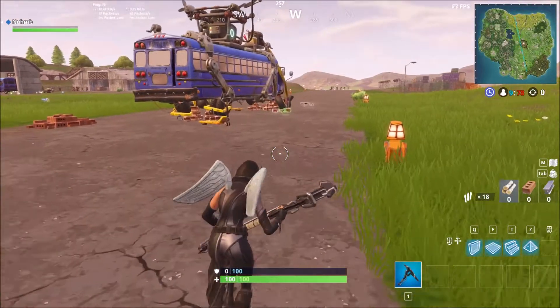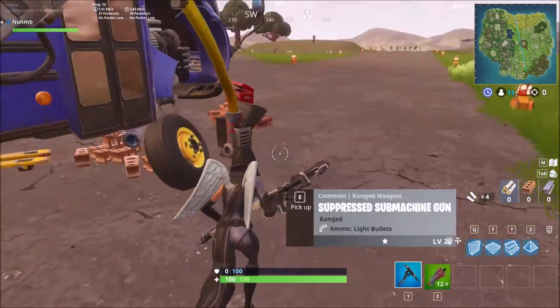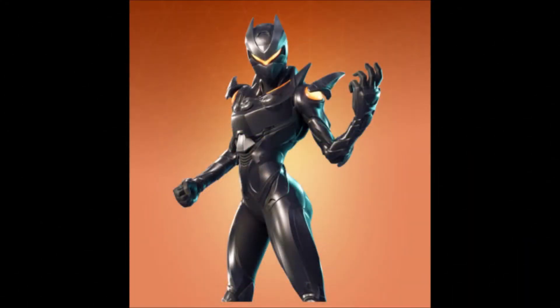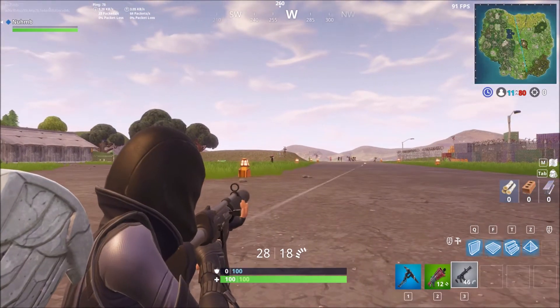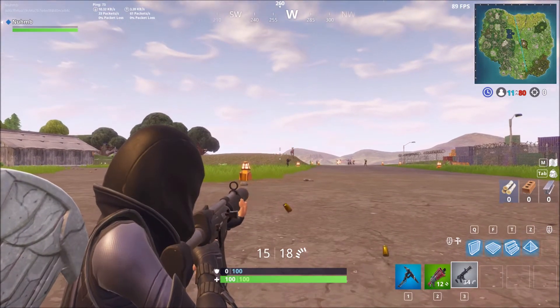Next we have another legendary - the girl version of the Omega skin. It's gonna be the next Red Knight, so you might want to pick it up. It's called Oblivion, and it comes with a back bling to show later. Last but not least, we have another legendary skin called Vertex.